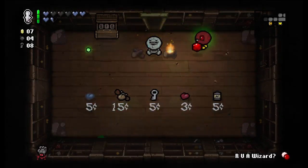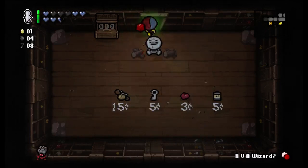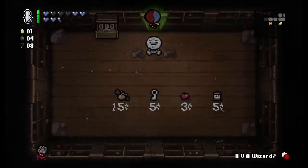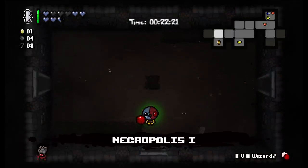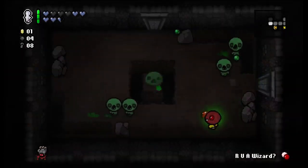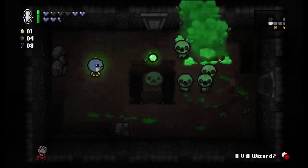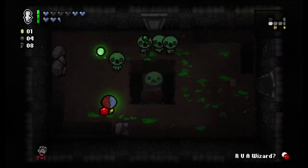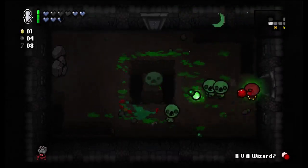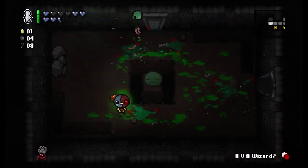We'll take the spirit heart here — it's a free health upgrade. Well, not free, actually it costs five cents. I didn't mean to hit the donation machine. What floor are we on? Necropolis 1 — okay, still got another floor with a possible shop room in it.